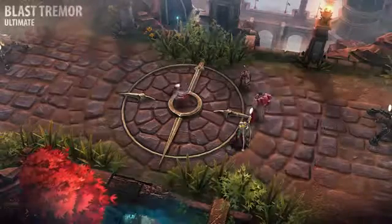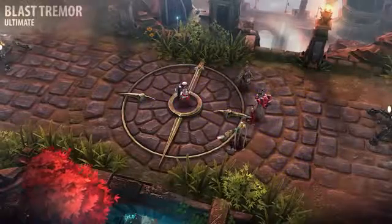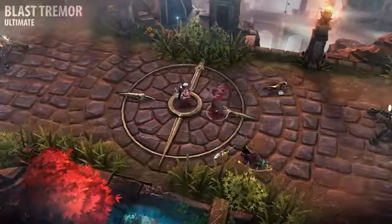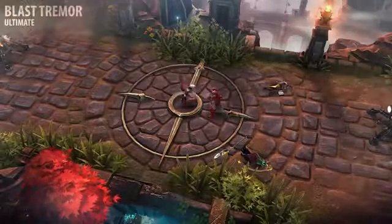Catherine's ultimate, Blast Tremor, deals crystal damage and silences enemies in a large cone in front of her. Because upgrading this ability increases the duration of the silence and reduces the cooldown, I recommend taking all three ranks.